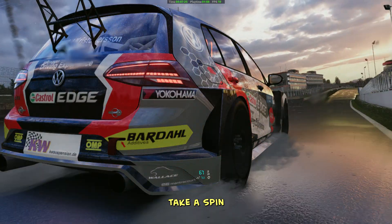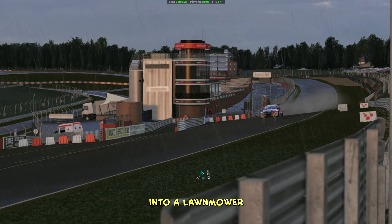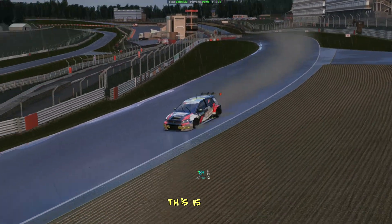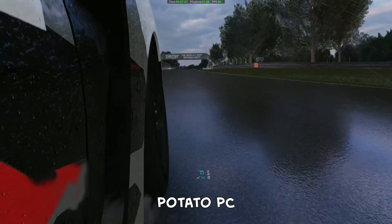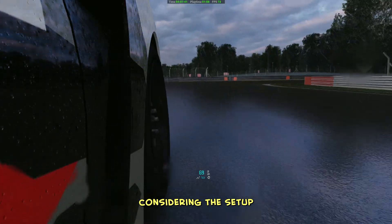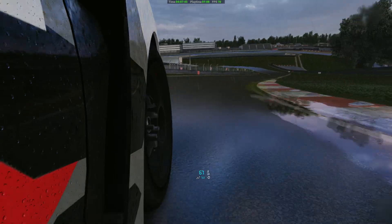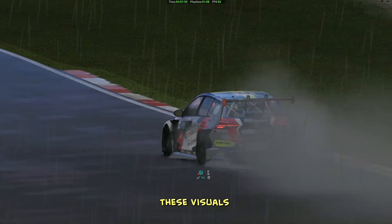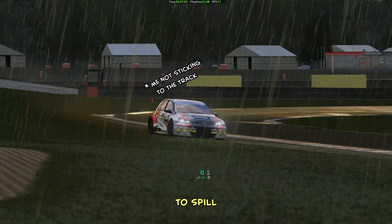Right now you're watching me take a spin around Brands Hatch in Assetto Corsa, trying my best not to turn it into a lawnmower. The graphics aren't flawless, let's be real — this is a mid-range PC, or as some might say, a potato PC that's been mashed one too many times. Still, considering the setup, it's punching way above its weight. If you're curious how I managed to squeeze out these visuals without a high-end rig, stick around — I'm about to spill the secrets.